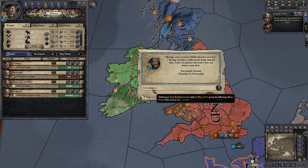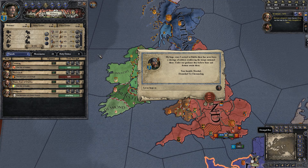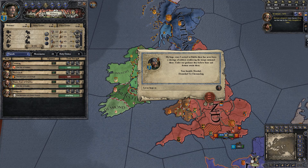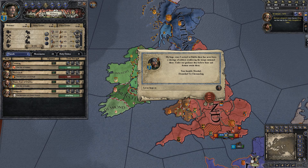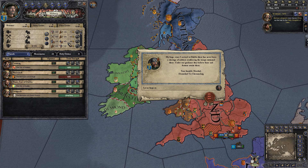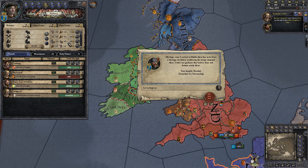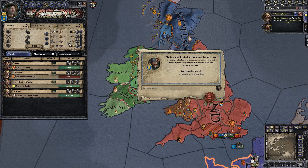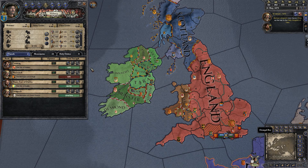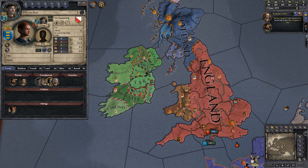A retinue is a standing army in this game. You spend cash — an initial investment basically — and then over time you bring them up to a 500-man unit. You spend money until they hit 500, and then you don't have to pay anything. They are best used as a hunter unit.